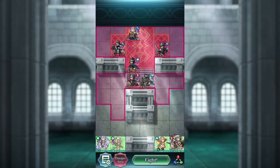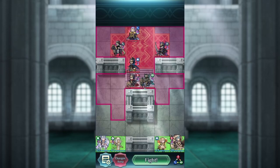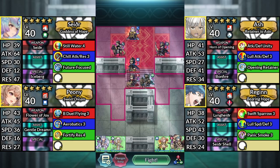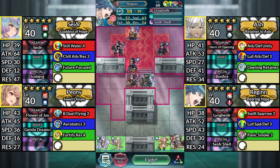Hello everyone and welcome to Vigarde Infernal. You can also use this strategy for Lunatic and Hard difficulty as well, since they have a really similar strategy. We'll be going over a quick Lunatic solution afterwards. For our team, we have Seidr, Ash, Peony, and Reginn. We'll be using no Skill Inheritance or Sacred Seals.